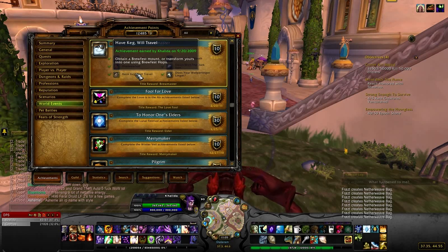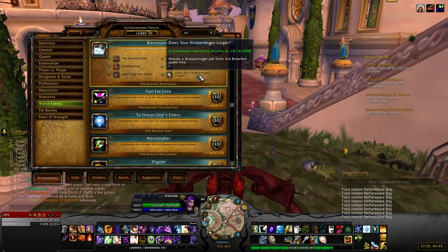Have Keg Will Travel — you can obtain a Brewfest mount from the dungeon, or you can transform yours using hops. Does Your Wolpertinger Linger is from a quest in the quest line — I think it's like the second or third quest in, just do the quest and you're all set.